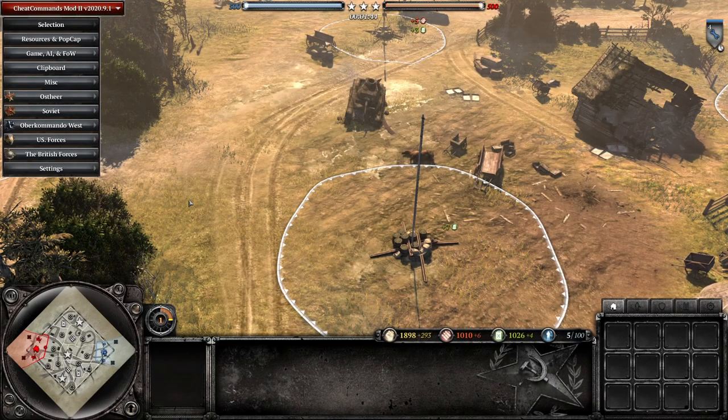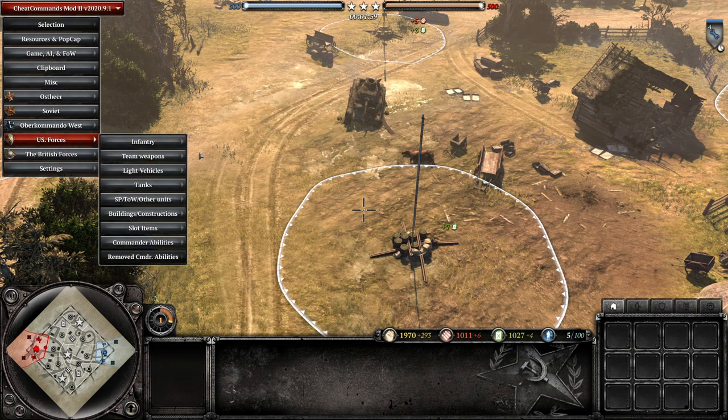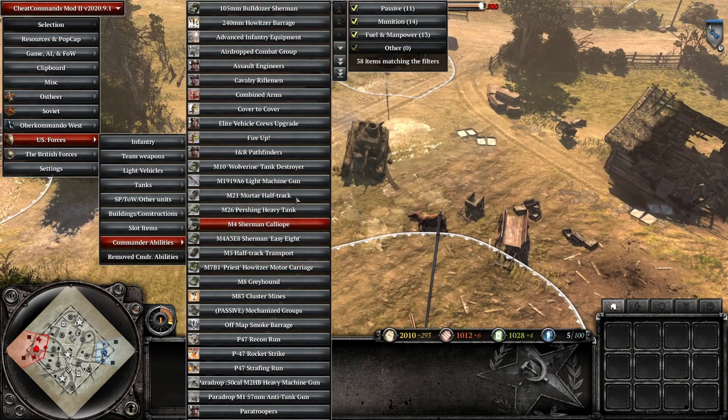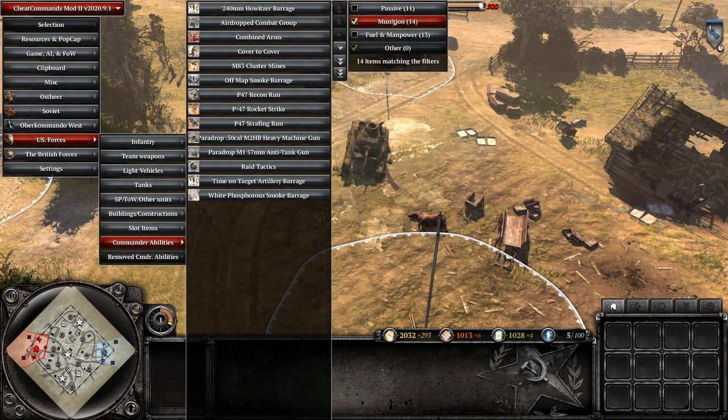Another great application for Cheat Commands Mod is testing out commander abilities that you don't own. Maybe you're thinking about picking up a commander but don't really know what the ability does. This is also why you want no commanders equipped - it makes it much easier. Come down to US Forces Commander Abilities. There's a great filter here - you can filter by resource type. We know MA3 Cluster Bombs is a munitions ability, so untick the other two and there's MA3 Cluster Mines.